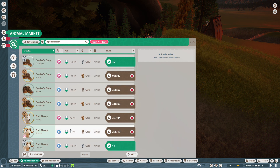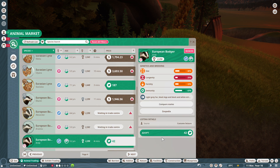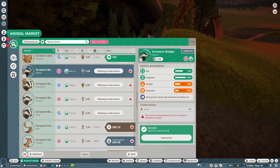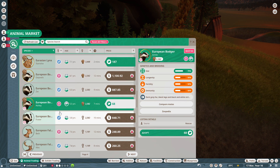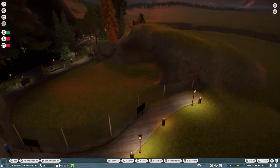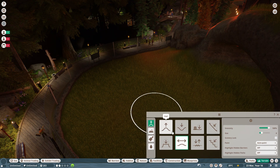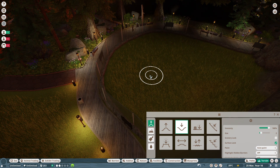They're just called European badgers. I'll get all of this lot - a light grey one. I'll get these two - two males and four females, yeah that'll do. Now what I want to do is have a little stream running through.